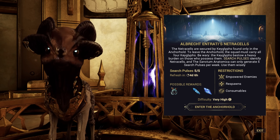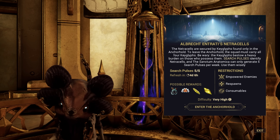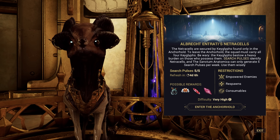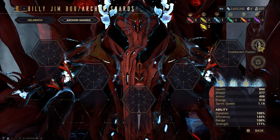Next up, we have changes to the Netracell drop table. What they did here is they removed all the non-legendary arcanes and tweaked the drop chances a little bit. Regular arcane shards now have a 17.5% chance to drop, melee arcane adapter has a 15% chance to drop, both Crescendo and Duplicate have a 10% chance to drop, and Tau fees have a 4.17% chance to drop.